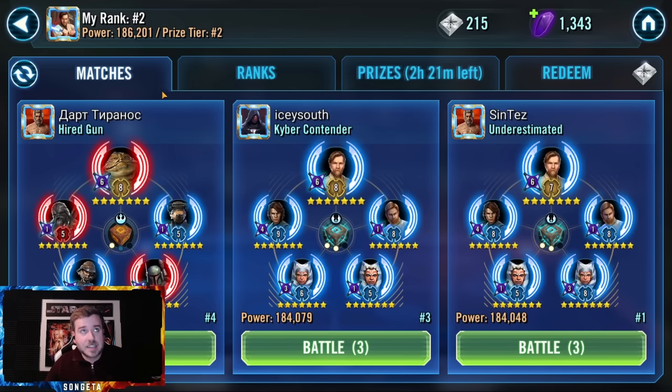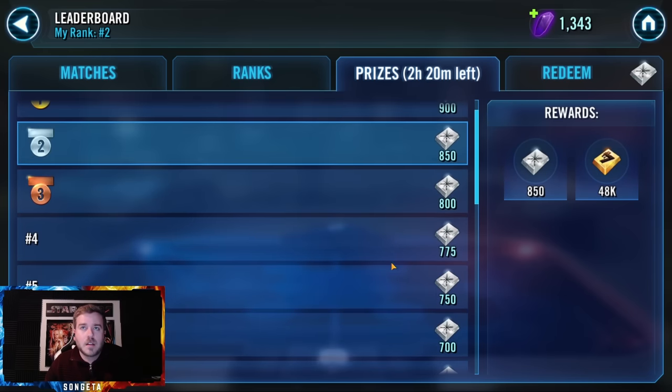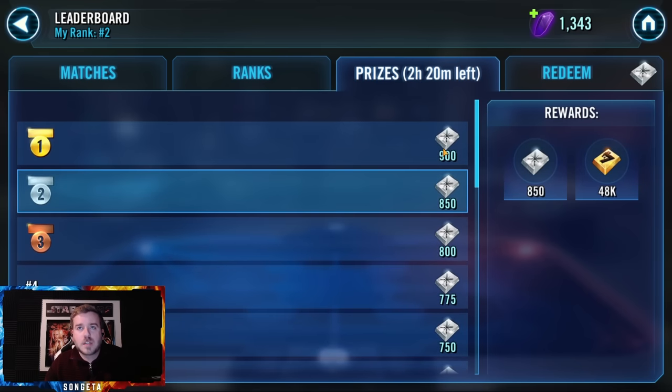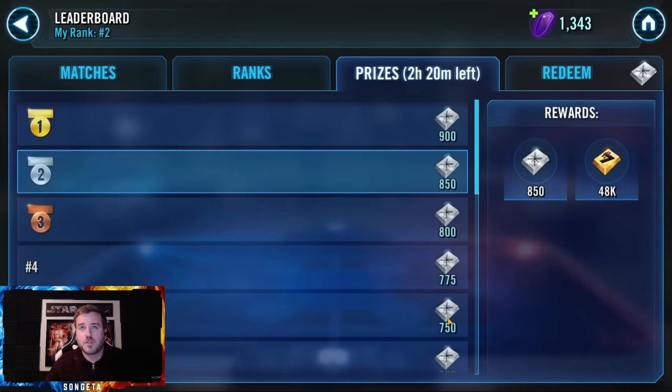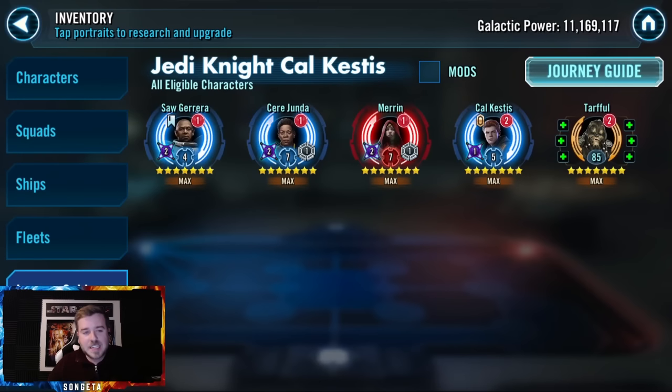One way I don't slack is squad arena. It's so easy now and many people don't care about it — you don't get crystals anymore, but you get increasingly more squad arena currency, which leads to shard shop currency. If I just fell to rank 100 getting 600 a day instead of 900, over two days that's a shipment and a half leading to shard shop currency and gear 12 gear. I only do one or two battles a day, just auto — I'm literally just a vulture for these little resources.